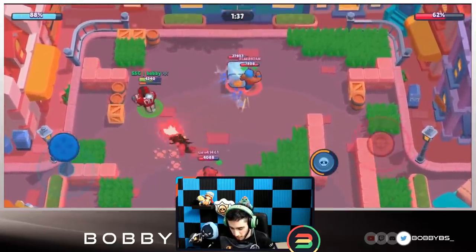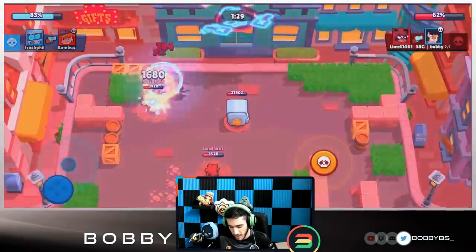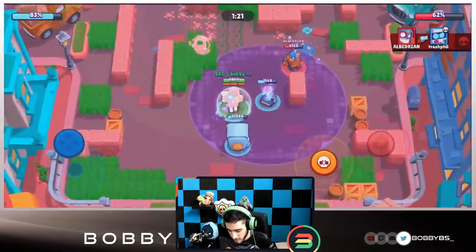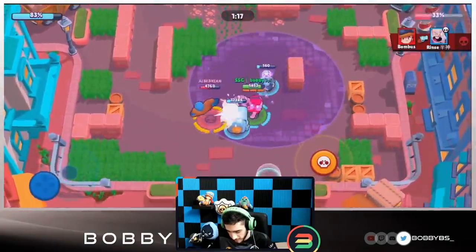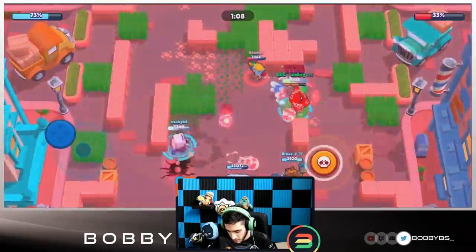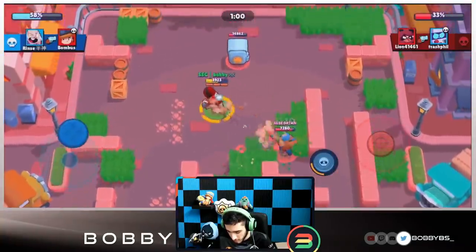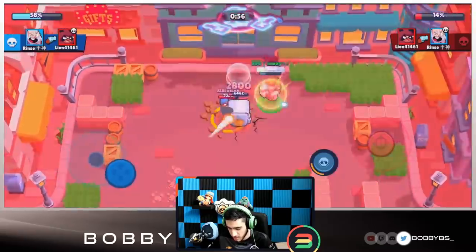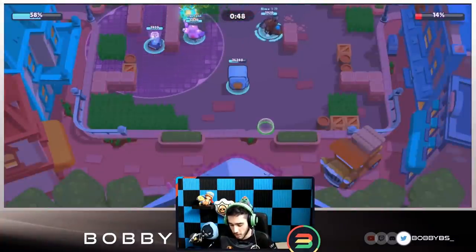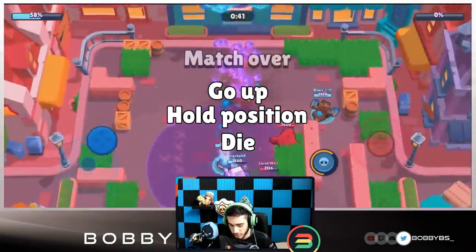We're doing a pretty good job. Unfortunately our teammates went down, which sucks, but we're able to get our super back. Primo and Anita got their supers so we have to defend a little, but we're a good shotgunner and can take things out fast. We'll move up the lane, regain some HP, and then super down the middle — hitting the safe for around 7,000 damage. With Bull, you just go up, hold position, die, do it all over again, and get an easy win.